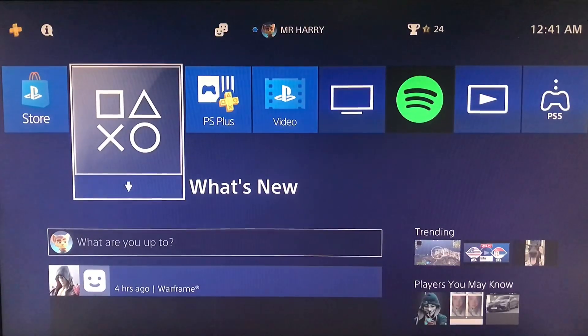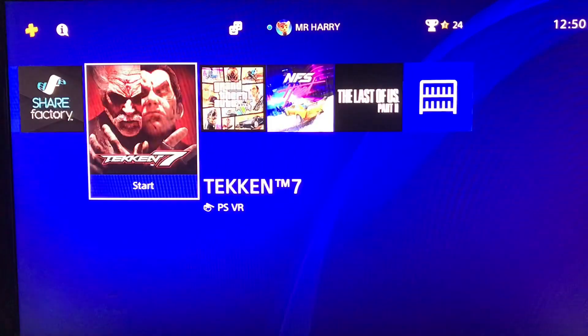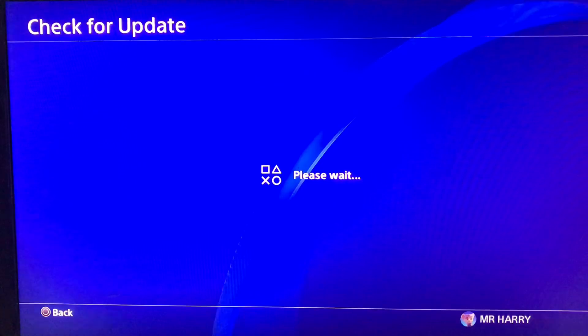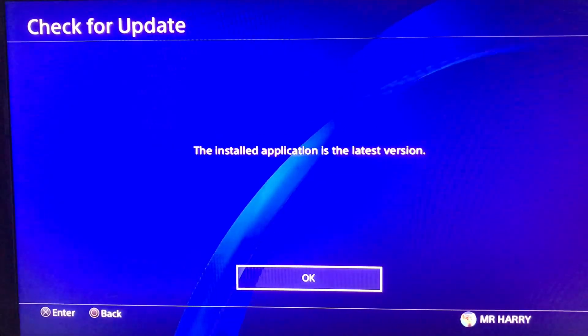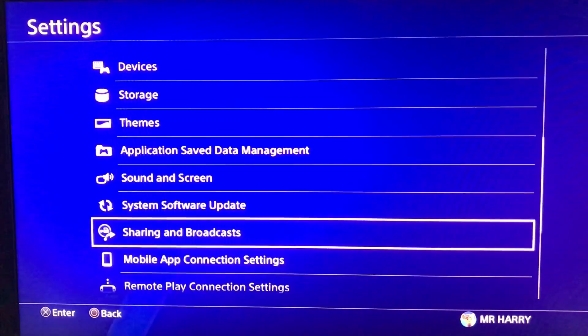Hello everyone, this is Harry and today I'm going to show you how to fix error CE-30095-7. This is a crash application error — the application is not going to work. You just press the option button and check for the update, because sometimes your application needs to update but you are playing on the old version.